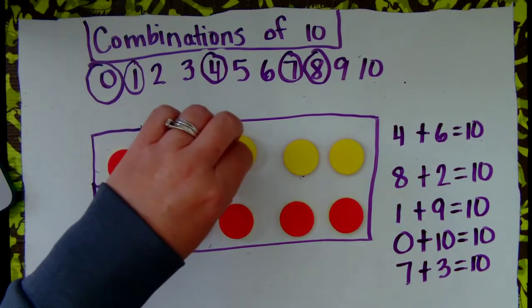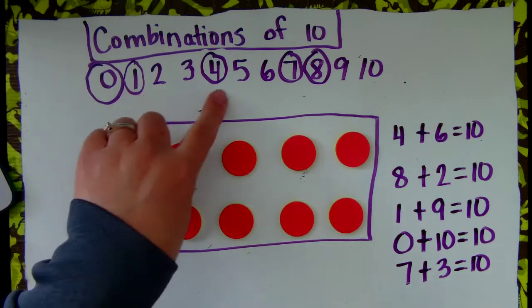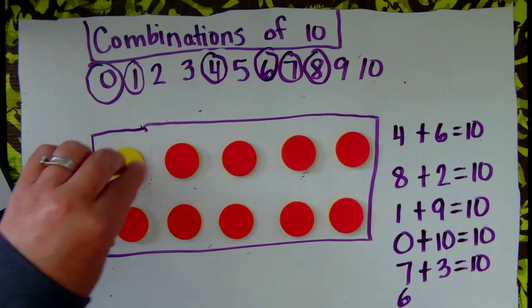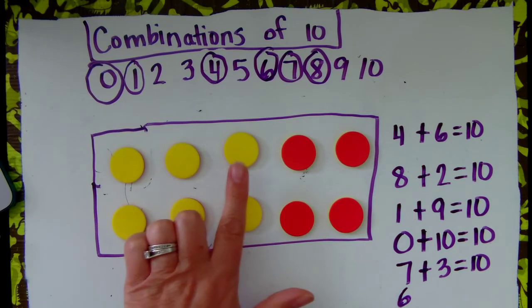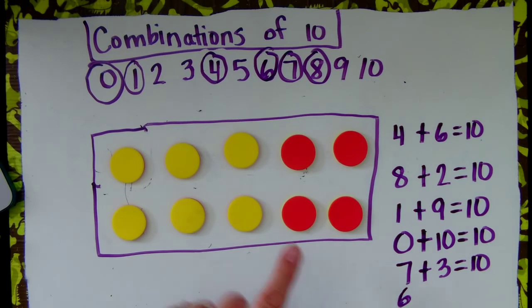All of these different ways show me how I can make all of the combinations of 10. I've done 0, 1, 4, 7, and 8. This time let's do 6. You want 6 yellow counters: 1, 2, 3, 4, 5, 6. Here I have 6 yellow. Let's see if I still have 10: 6, 7, 8, 9, 10. I do still have 10. 6 are yellow. How many are red? 4. 6 plus 4 equals 10.